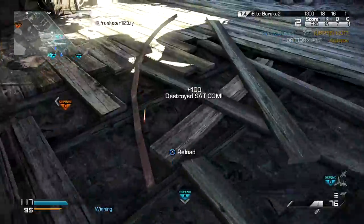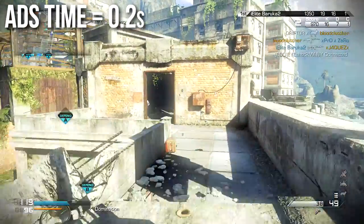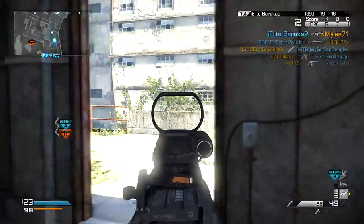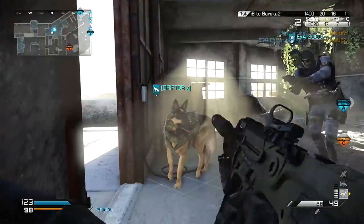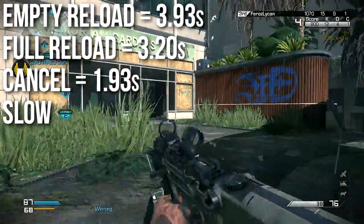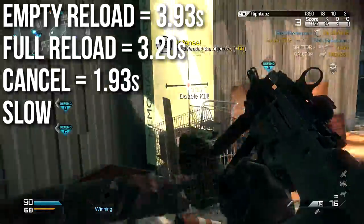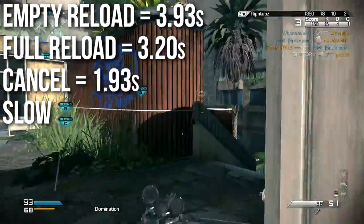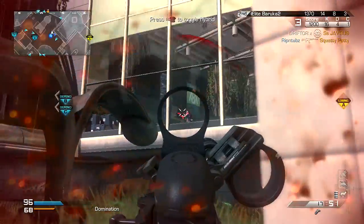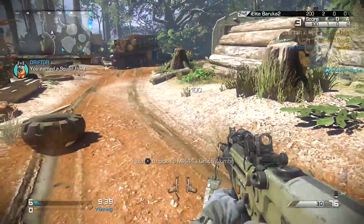It does have a fast aim-down sights time of 200 milliseconds, or 0.2 seconds. This is faster than the other assault rifles at 0.3 seconds, but exactly in line with all of the other submachine guns. When you run something like Quickdraw on this, it's going to be somewhere around 1.2 to 1.5 seconds. The reload time is kind of a detriment to the MTAR. It has a slower than average reload for submachine guns — it's even slower than some of the assault rifles. The empty reload is just barely under 4 seconds at 3.93 seconds. A reload with some bullets still in the chamber is 3.2 seconds, and the reload cancel is 1.93 seconds, so I highly recommend reload canceling — it's going to save you about one to two seconds. Most SMGs and about half of the assault rifles also reload faster than this.